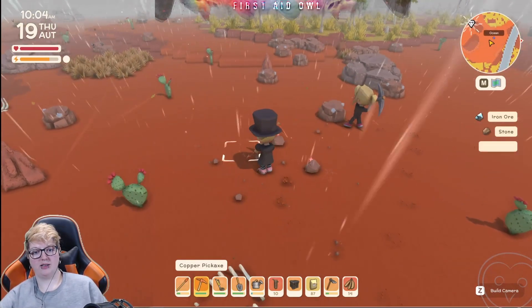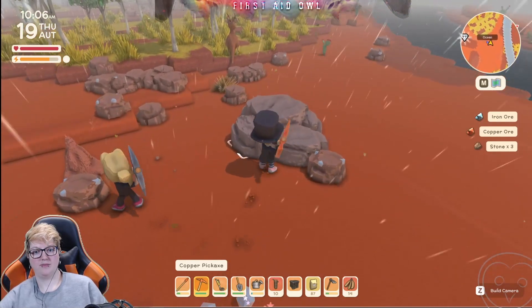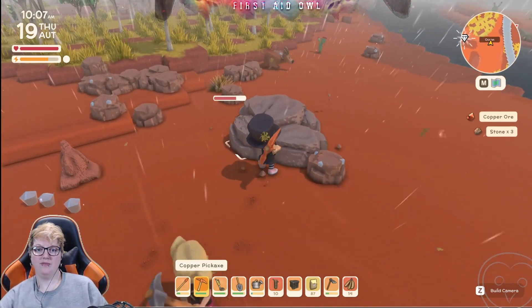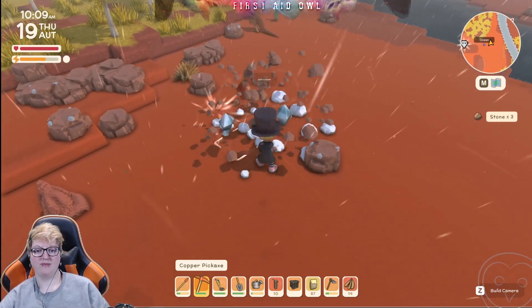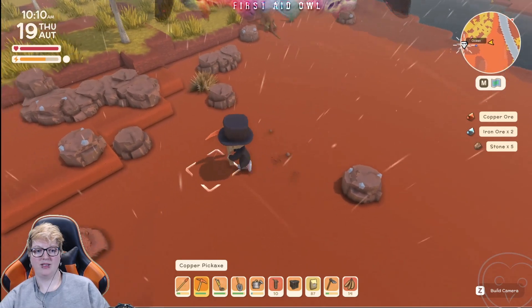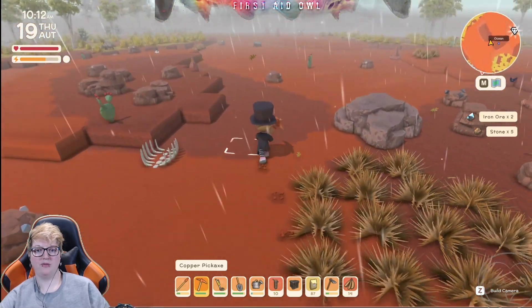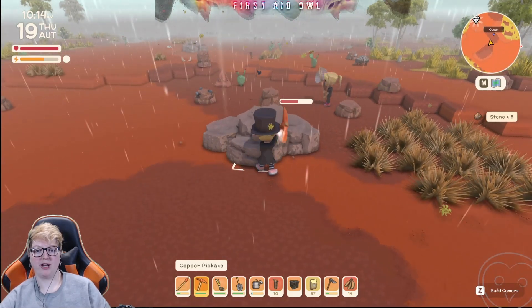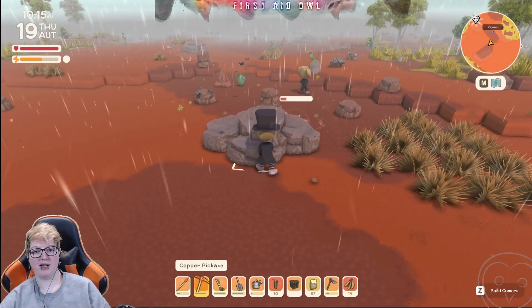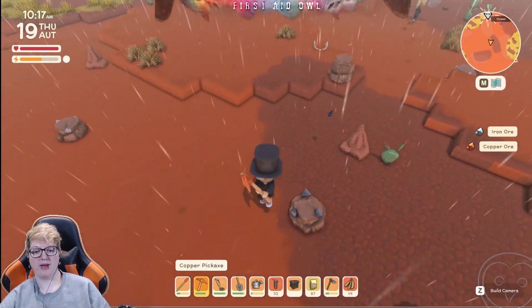At least we're getting some copper and some iron out of these big boy rocks. You got shiny rocks too — you can get the copper and iron out of those as well. Make sure you're breaking down the shinies when we get back.